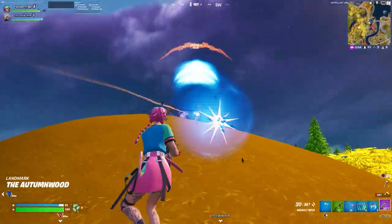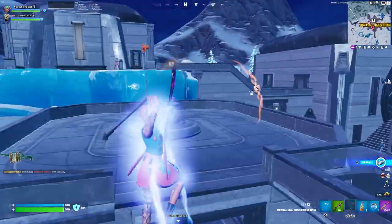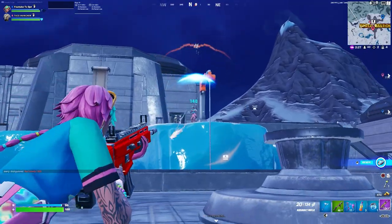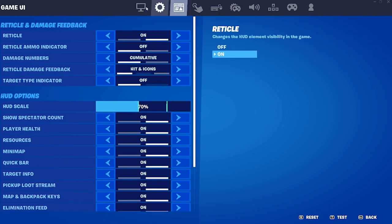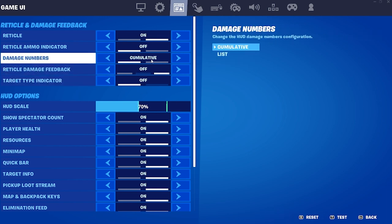Do you guys want to know how to fix your reticle so it stops looking like this and starts looking more like this? Stay to the end of the video because I'll show you how. First off, all you want to do is go to your settings, go to the third option, and it's going to be called 'Reticle and Damage Feedback.' These are the settings you want to copy, and I'll go over each one of them.